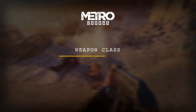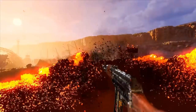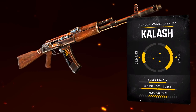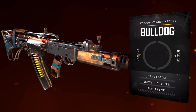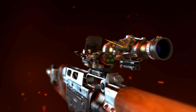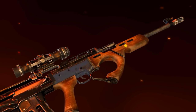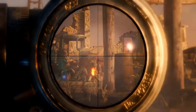Moving on to rifles — in my opinion this is probably going to be the most popular class in Metro Exodus because of its versatility, from full assault rifles like the Kalash or the Bulldog. Starting with the Bulldog, you can see different grip and stock attachments, and then swapping in a six-times scope and a long barrel with a foregrip attached increases accuracy and range, basically turning it into a long-range marksman rifle on the fly.